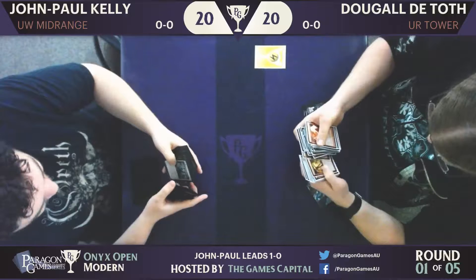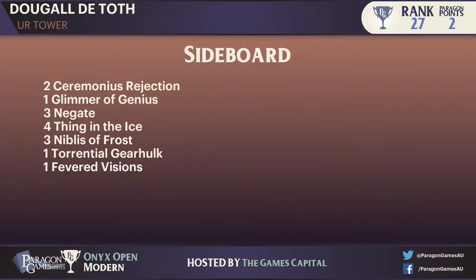What happened to Dougal that game? He just got aggroed out. What sort of options might he be looking at with his sideboard? It is a bit tricky, because John Paul has so many flyers. Looking at Dougal's sideboard, he doesn't seem to have that many things that can stop them. He's got things to gunk up the ground, so Thing in the Ice. He could put a Niblis of Frost in to gunk up the air. But he really wants to get his control element going, and it seems like JP's deck might just be a little too fast for him.